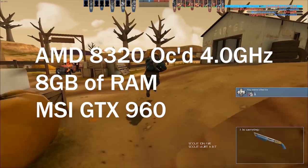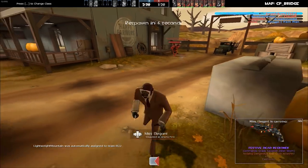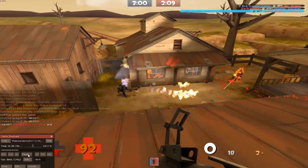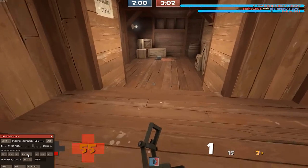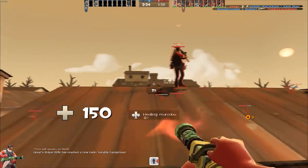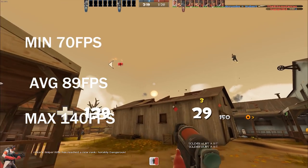Here are the specs for my PC that I will use for the benchmark. Let's take a look at a demo — a 10 second clip of King of the Hill Harvest at full graphical settings. Harvest has always been known as a really stressful map on PCs, so this will make a really great benchmark. For 10 seconds, TF2 got a minimum of 70 FPS, a maximum of 140 FPS, and an average of 89 FPS.